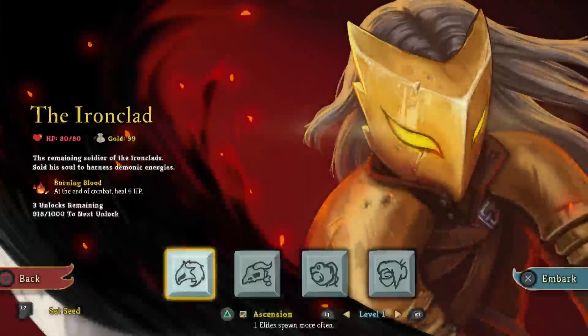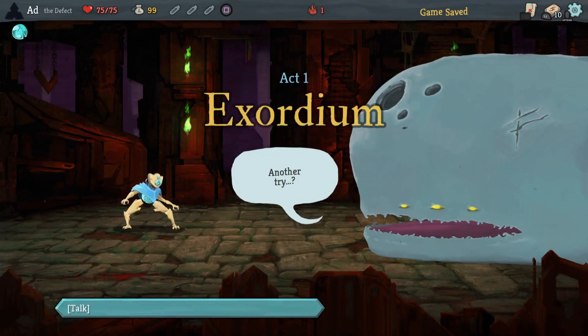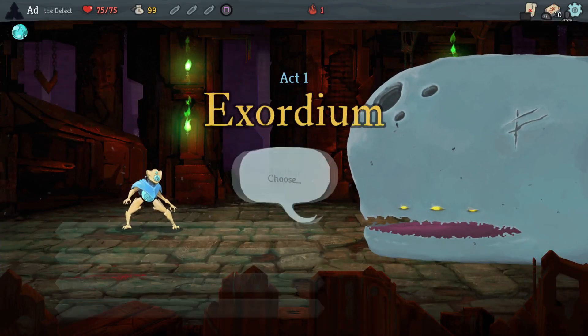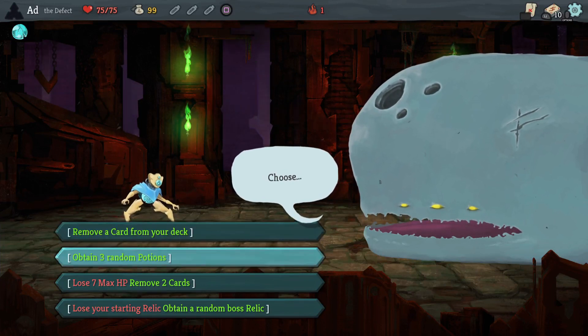Hello everyone and welcome back to Slay the Spire. Today we are taking the Defect up the Spire on Ascension level 1. We aren't trying for a heart kill - we're just going to try and get a win and unlock the next Ascension. If a heart kill presents itself, we'll give it a go.